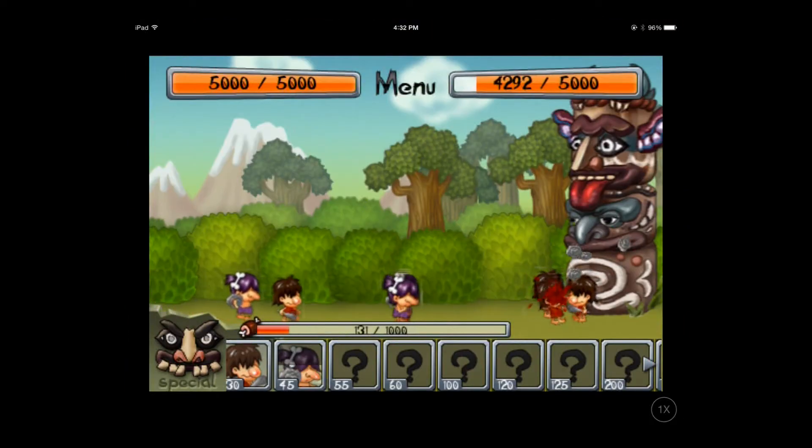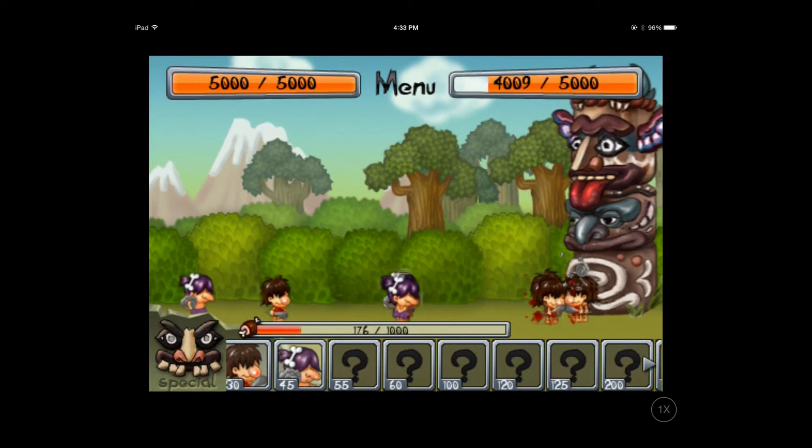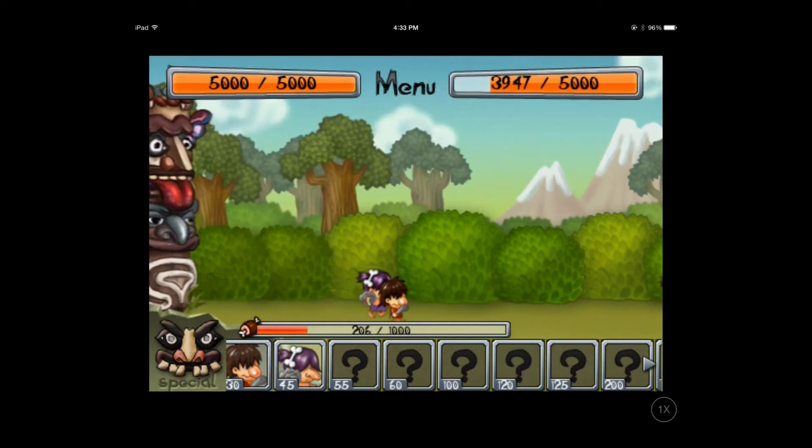Ancient War is a side-scrolling strategy game in the vein of Cartoon Wars or Swords and Soldiers, but the art style is more like Bonk — that's for all you TurboGrafx kids out there.